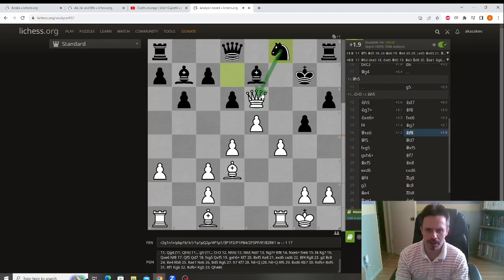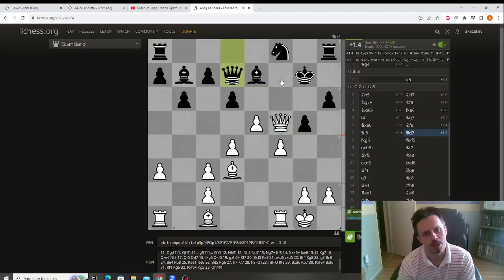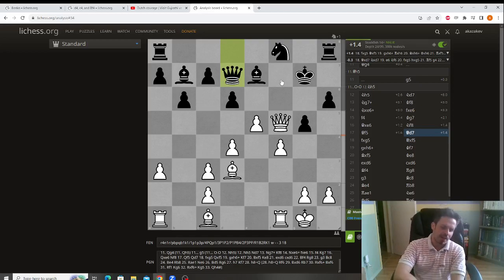So opponent plays Rf8 attacking our queen. We dropped our queen back. There is a world where we want to take and try that, and so opponent played a very smart move — queen e7 forcing a queen trade. Remember: when you're being attacked, if you can trade queens most of the time you will be okay. The key part is it's true most of the time, but not all the time. In this position even after the trade of queens white is still better, which is what makes this game very instructive.